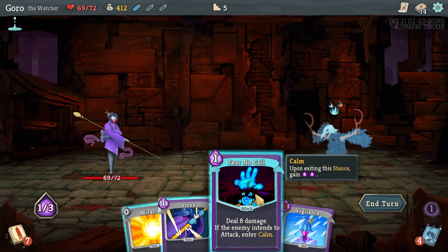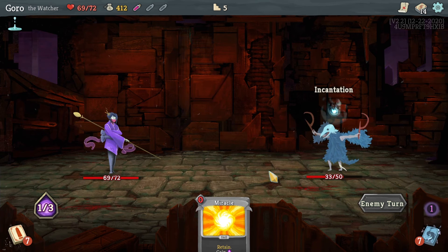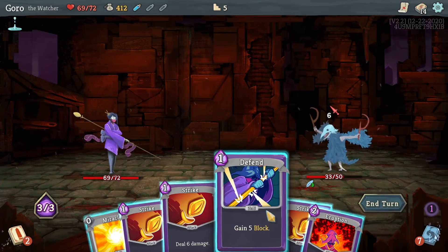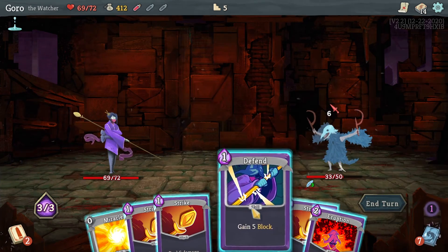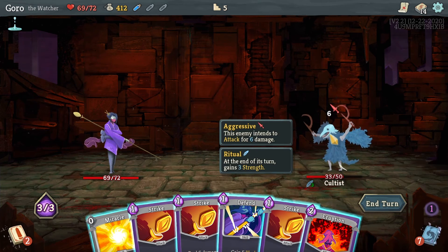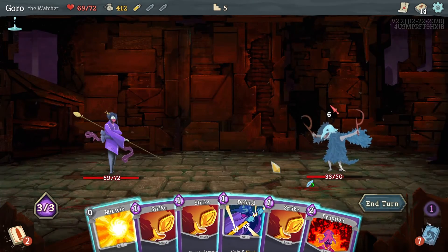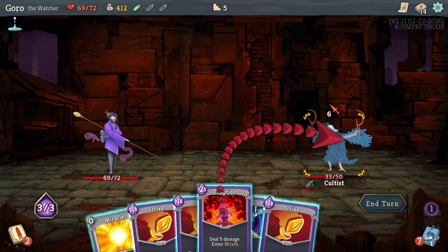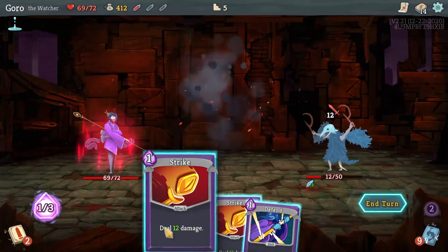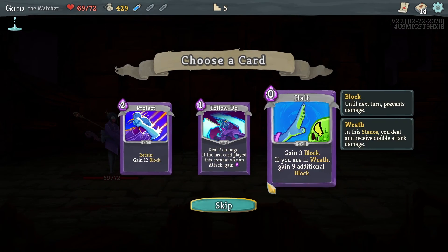You might be able to do an Eruption into the Strikes — you'd have to use your Miracle though. I think you could do it. I'd have to use the Miracle but if I kill him that works. Eruption, Strike, Miracle Strike — death! All right, we're getting there.